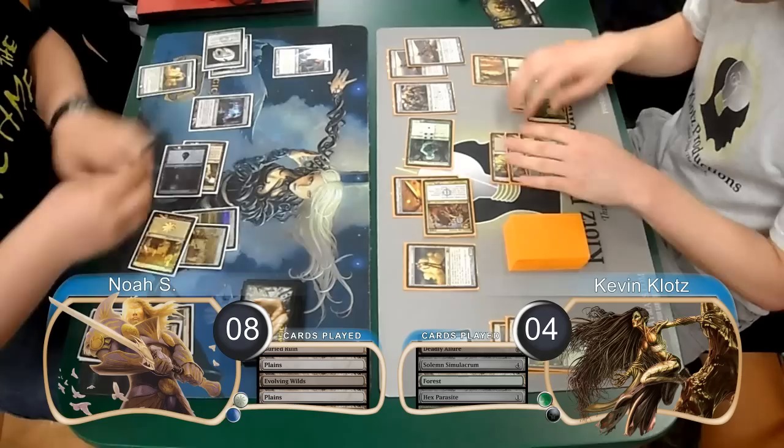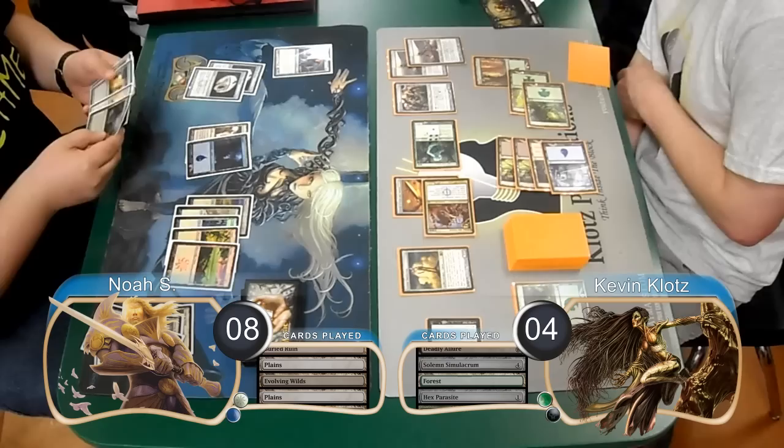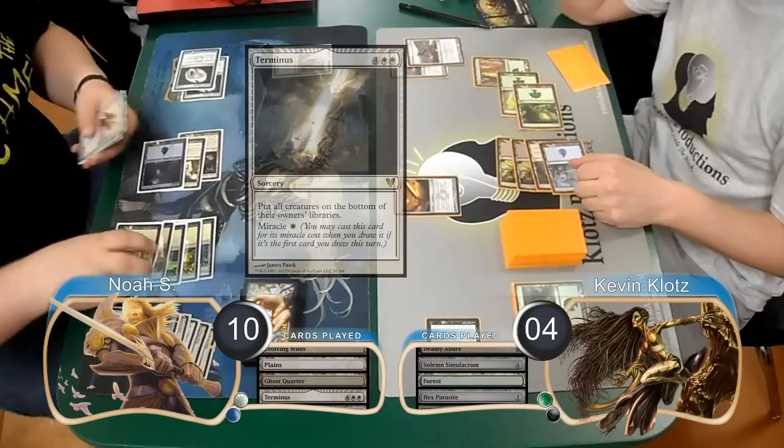At the end of the turn, Noah sacrificed his Buried Ruin to return his Solemn to his hand. He then sacrificed his Haunted Fingraph, returning the one creature in his graveyard — his Sun Titan — to his hand. He then laid down a Ghost Quarter on his turn, gained 2 life going to 10, and cast a Terminus, forcing me to put all my creatures on the bottom of my library.